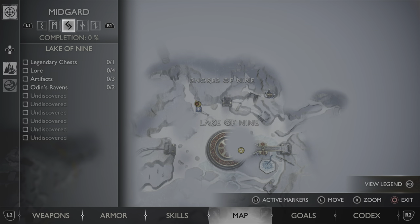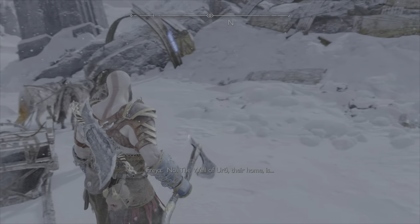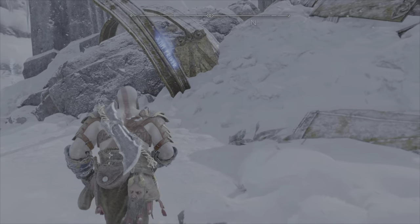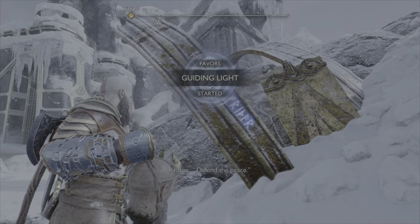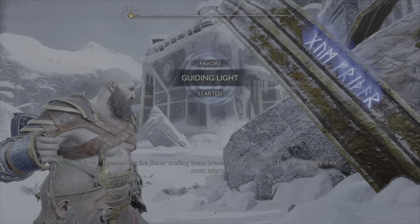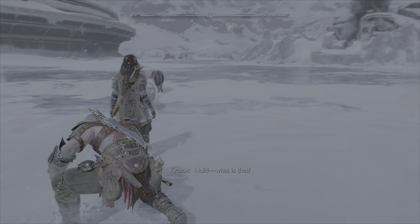We're here at Midgard, right at the very first spot. Right here will be a nice little emblem that you can interact with. Once you do that, you're going to start a side quest called 'Favors: Guiding Light.' This quest is going to have you picking up three different armor pieces.